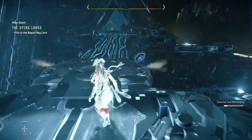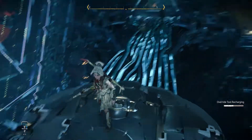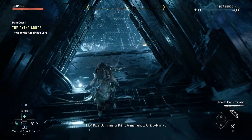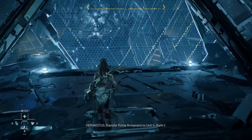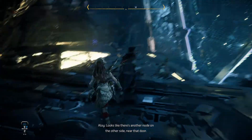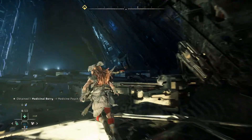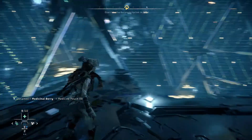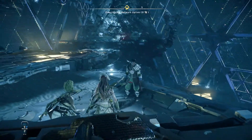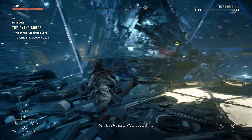Come on over, you two. Transfer my armament to Unit G Mark 1. Looks like there's another node on the other side, near that door. Go do your thing. Activate. Careful. I don't know where to get to that node on the other side. There's still no sign of fog. It's a big place. We'll keep looking.